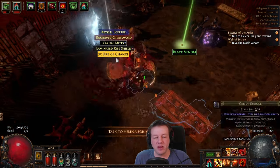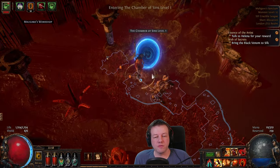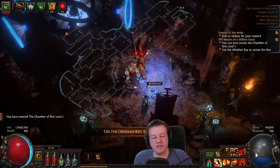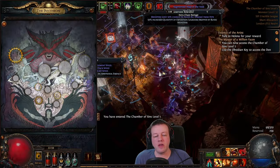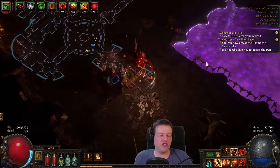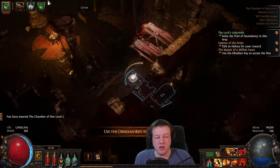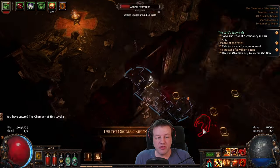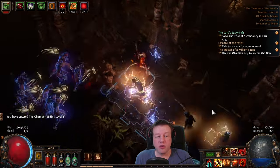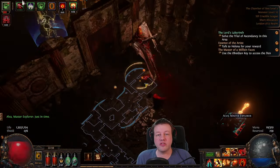Once he's down, grab Black Venom and head out, then use the portal. Go to Silk and he will give us the Obsidian Key — we need this. Same as last time, follow the waypoint to the exit. The exit's protected by a shield but that key opens it. Chamber of Sins level two. The other skills we're using are Ancestral Protector, Blood Rage, Corrupting Fever, Summon Stone Golem, Enduring Cry, and Molten Shell — none of the last ones need to be linked.